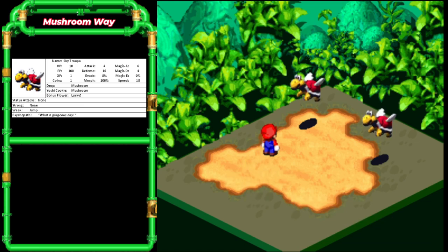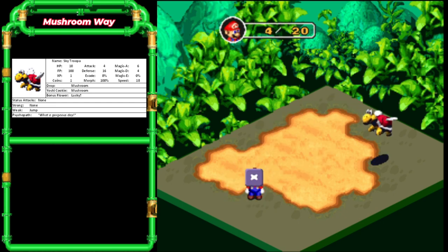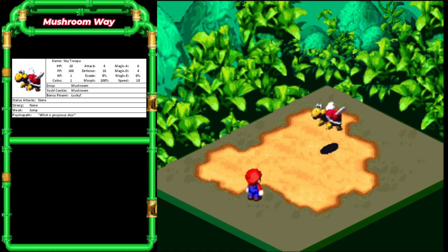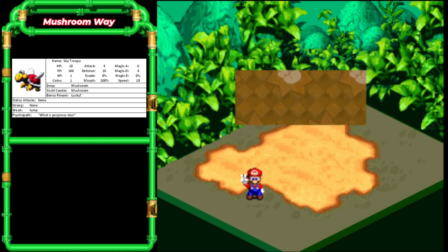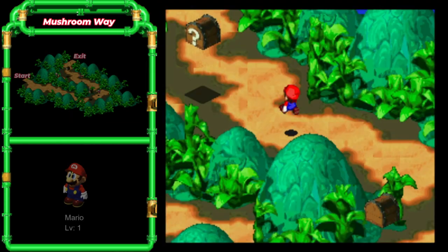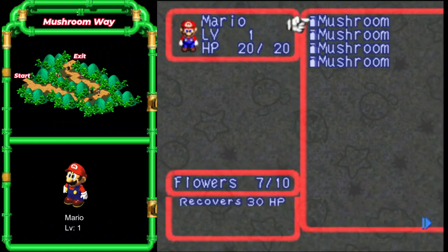I got a zero because I was actually looking at the screen when I was trying to dodge. Mario's getting hurt — two hit points left. I'm cutting it a little close here and I should probably heal. But hey, we got a free mushroom, so win-win. That's how you use items — super easy.